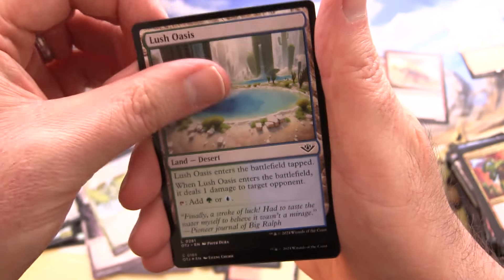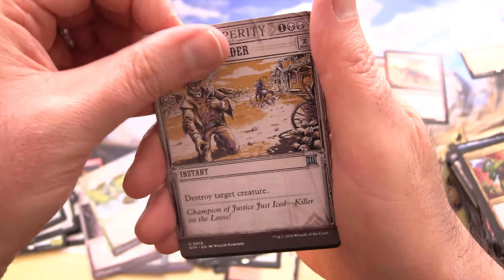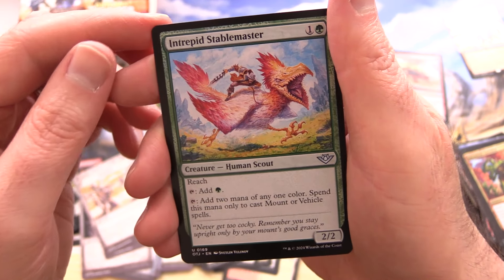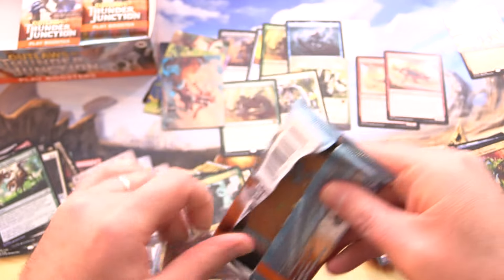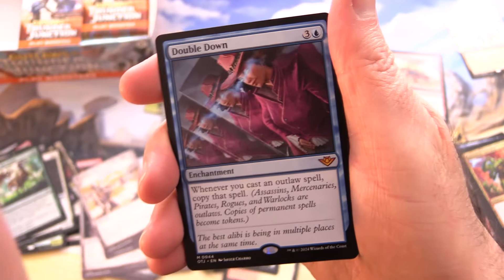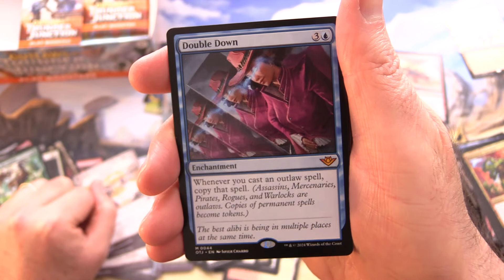A Lush Oasis, Foil Throw from the Saddle, and Murder, along with Vraska Joins Up and an Intrepid's Table Master — that's fun. Lots of fun artwork, lots of new mechanics. Crimes are a new mechanic in this set — if you're targeting your opponent or things they control. And it's a Mythic — Double Down.